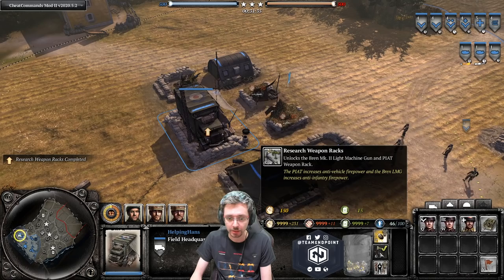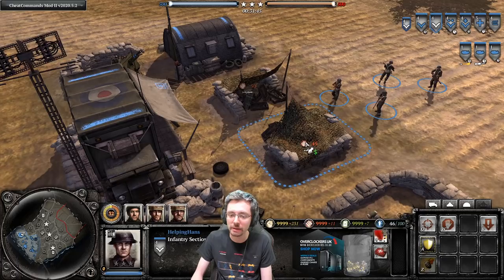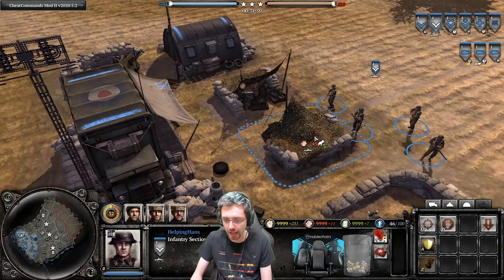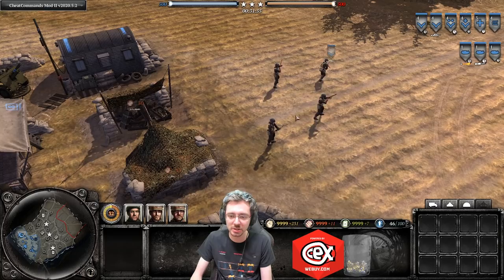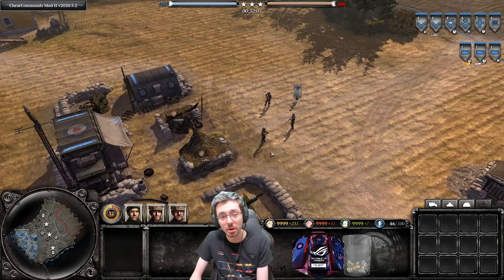Researching weapon racks costs 150 manpower and 15 fuel. Once done, you can pick up weapons. Generally, you want to give your Infantry Sections the Bren gun upgrade — two Bren guns increases their firepower against infantry significantly. The Sten gun you generally want to put on your Sappers, which we'll come to shortly.